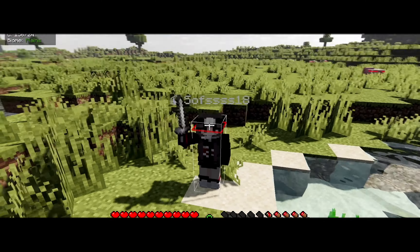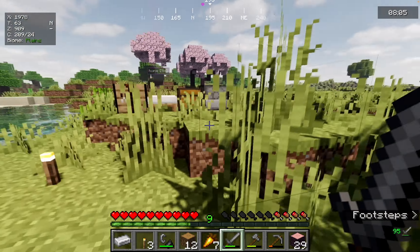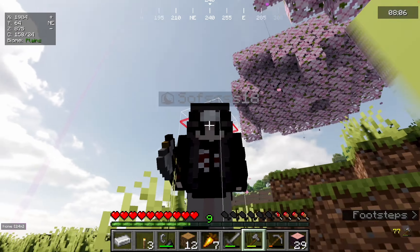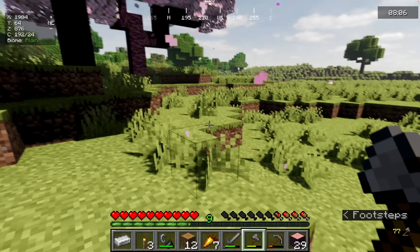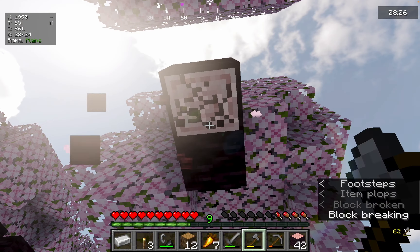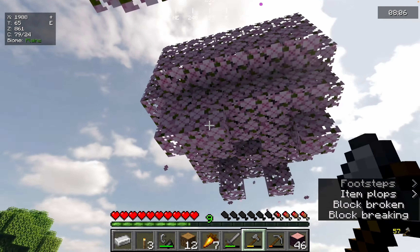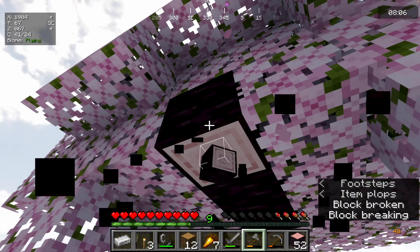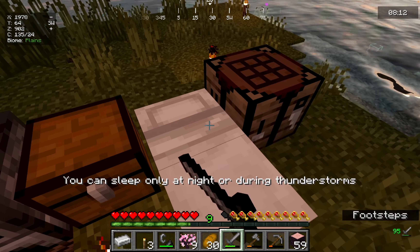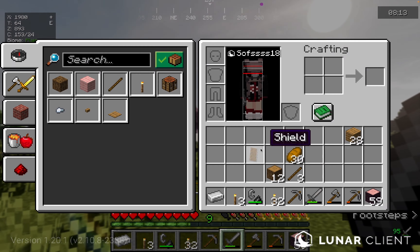Hi guys, welcome back to my channel. Today is part two of my world. What we're gonna try to do is: one, upgrade our armor because we are practically naked, and two, we're gonna try to build our first house. I'd rather have the floors be pink but the exterior being regular oak wood. Excuse me if I sound a little off, I'm pretty sick. Maybe I should gather some iron before my wood so I can make another pickaxe. It's time for our adventure.